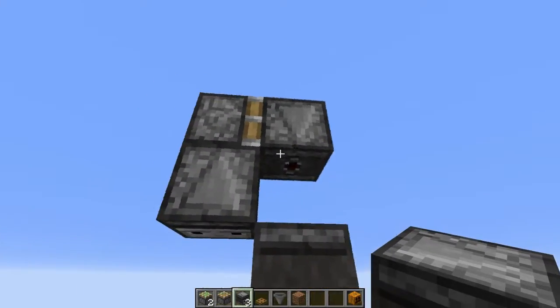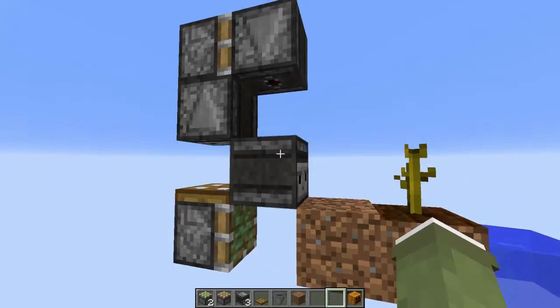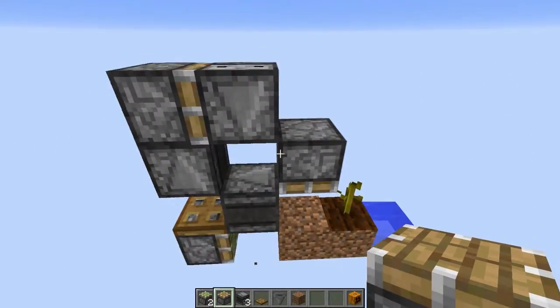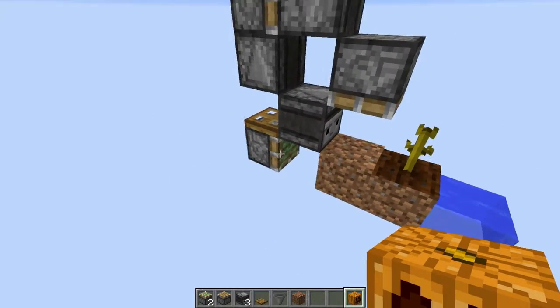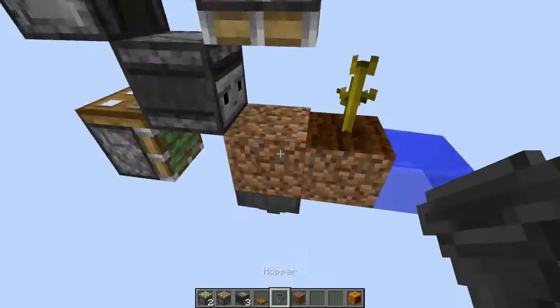You can go ahead and trigger this once, place down your sticky piston, break that block, and you're completely done. Whenever it activates, it'll pull this block out of the way, push the pumpkin down, and if you have a hopper it'll have a 100% catch rate.